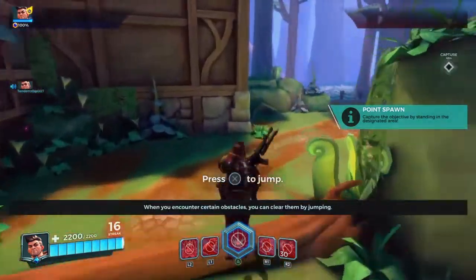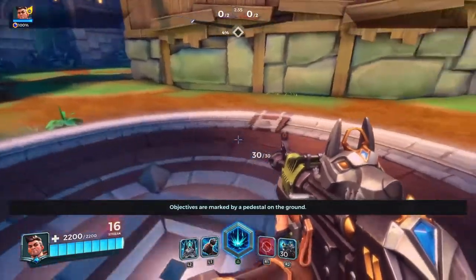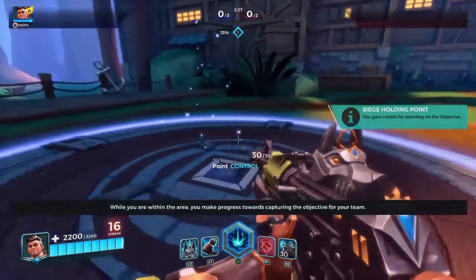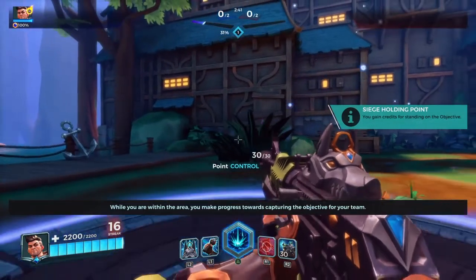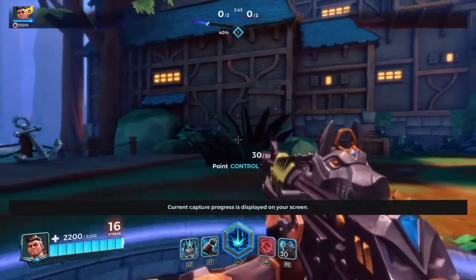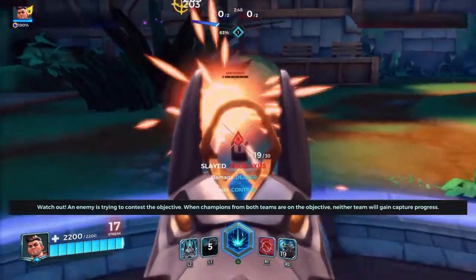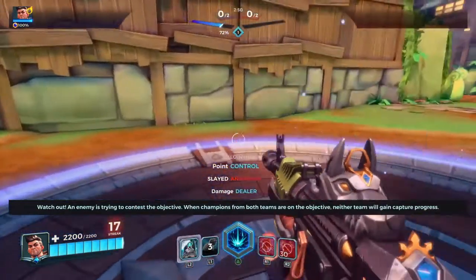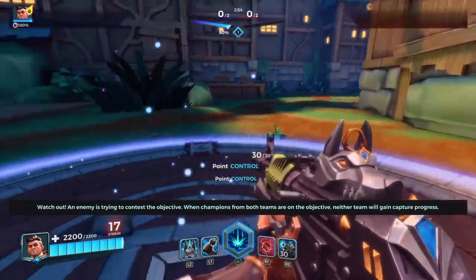When you encounter certain options, head to the objective. Objectives are marked by a pedestal on the ground. While you are within the area, you make progress towards capturing the objective for your team. Current capture progress is displayed on your screen. An enemy is trying to contest the objective. When champions from both teams are on the objective, neither team will gain capture progress.